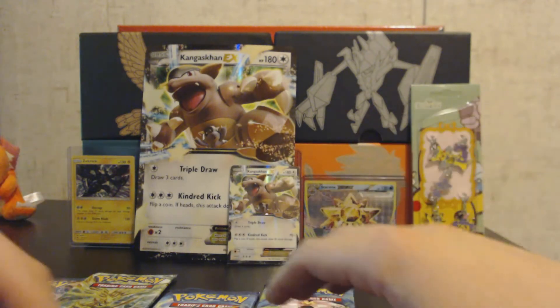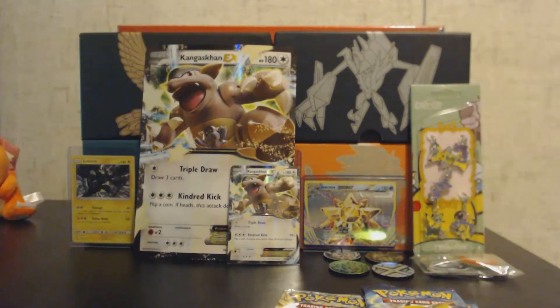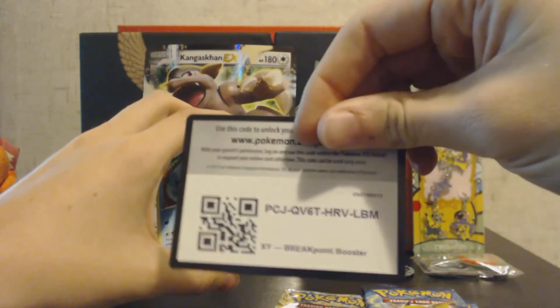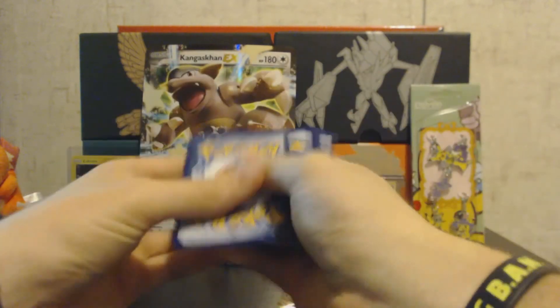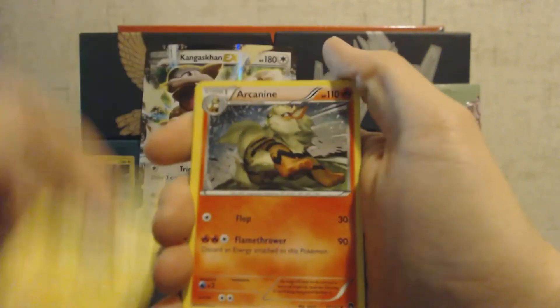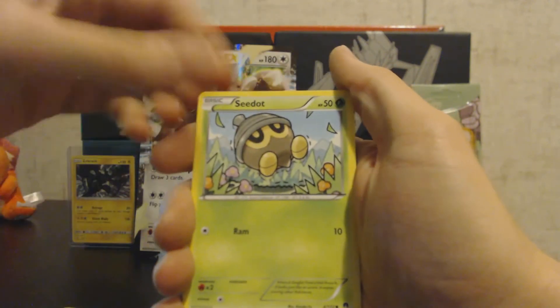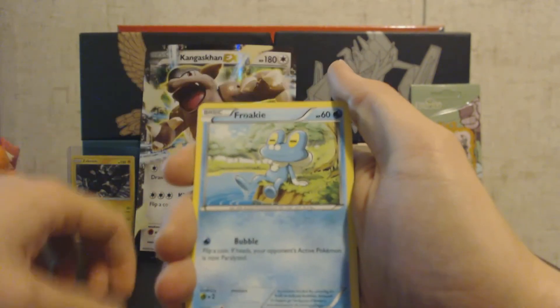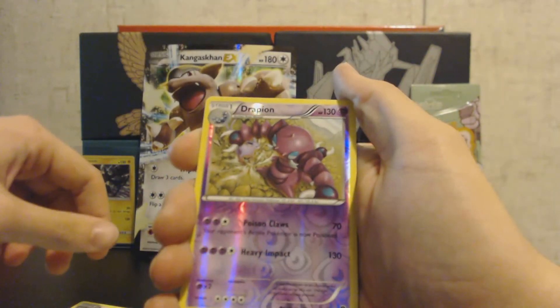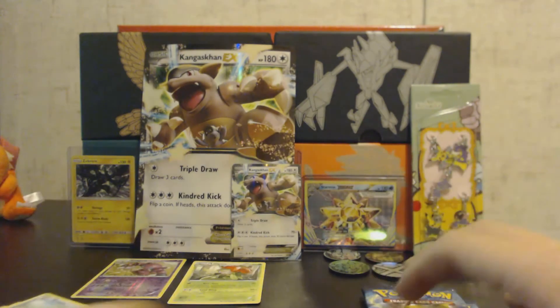Alright, we'll save the Evolutions for last — Steam Siege, and we'll do BreakPoint first. Hope you guys are having a great Friday, it's time for the weekend! Green code card, so don't expect too much out of this one. We have a Luxio, Arcanine, Misty's Determination, Temple of Mind, Seedot, Shellder, Chikorita, Froakie — the reverse is a Drapion, which is a rare — and we have a Lilligant non-holo rare.